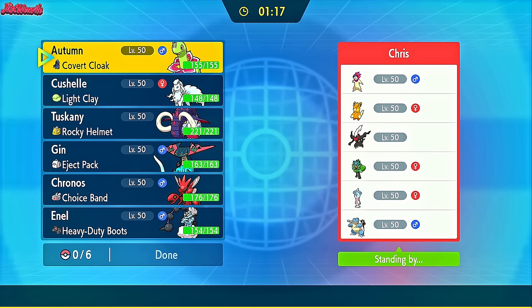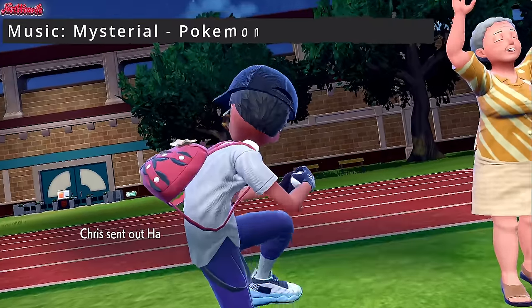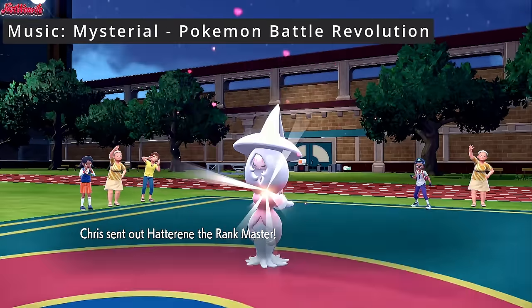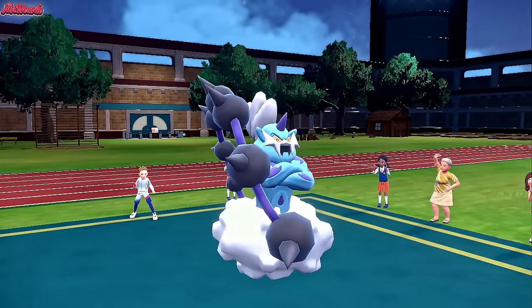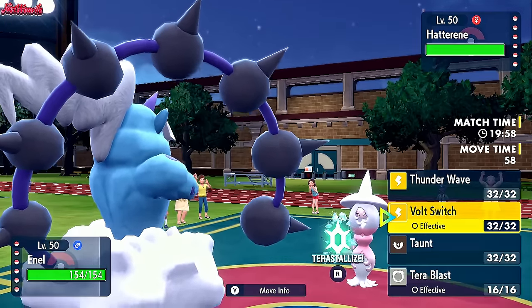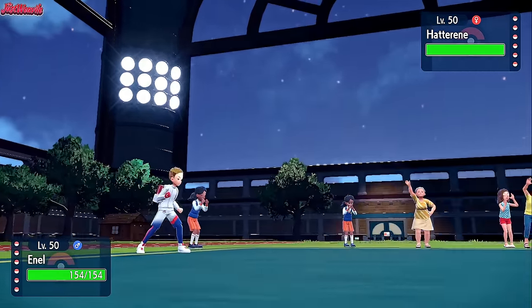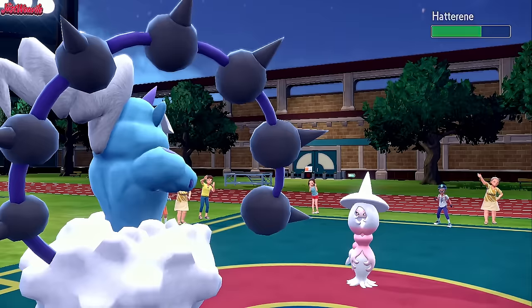The next game is against PokeMaster88 from the Pokemon Battle Hub Discord, and they also have a YouTube channel where they post battles too — so go check them out after the video. And the battle begins. Good luck, have fun PokeMaster. So they're going to lead off with Hatterene as I lead off with Thundurus. Obviously that's a good lead for them because it means I cannot Thunder Wave or Taunt or anything like that — they have the Magic Bounce ability. So I'm going to go for a Volt Switch right off the bat. Volt Switch comes through, doing a nice third of its HP.